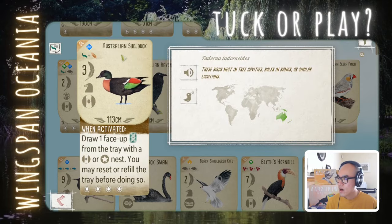Australian Shelduck: draw one face-up card from the tray that has either a cavity or star nest, and you may reset or refill the tray before doing so. You see quite a few birds with similar powers and I find them very powerful, especially early game, because you get to reset the tray and basically see three additional cards. Great way to jumpstart your wetland, and even throughout the game you'll use this power a lot. Definitely a solid play for me.